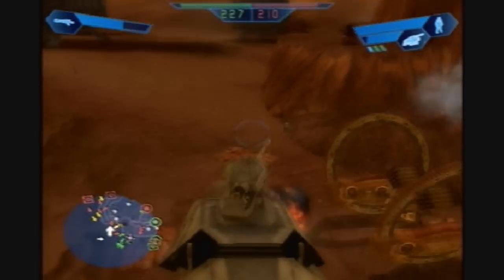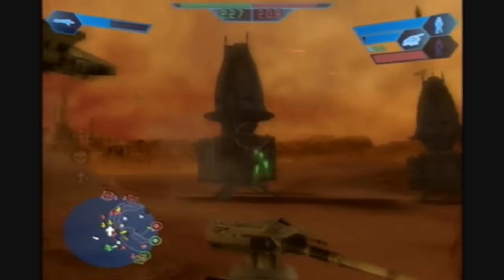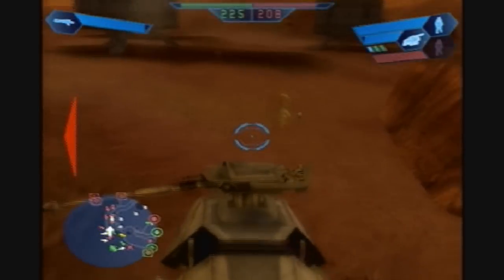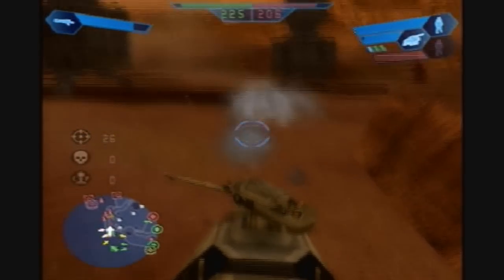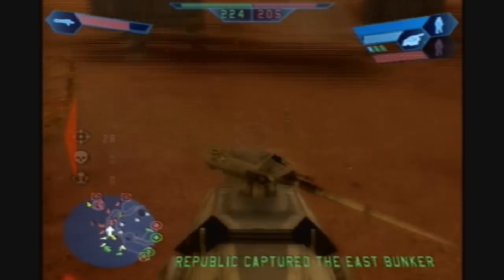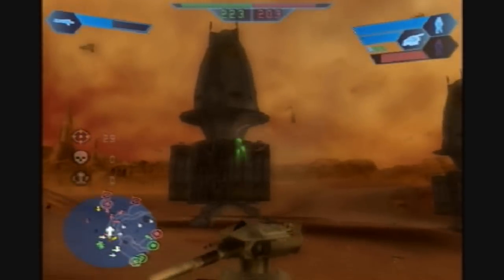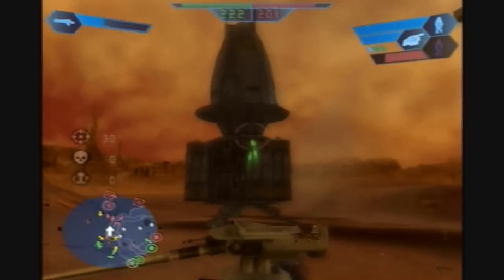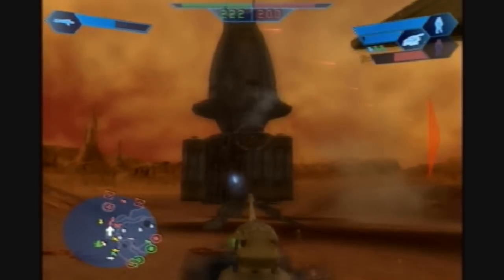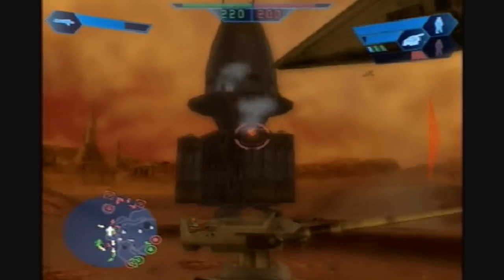This level introduces mobile command posts. Basically the AT-TEs will continually spawn units, so the advantage is you can drop units anywhere on the battlefield. The disadvantage is that when the command posts go out, you're at a disadvantage because oftentimes you'll have fewer than three command posts, which at some points does become a bit of a problem.